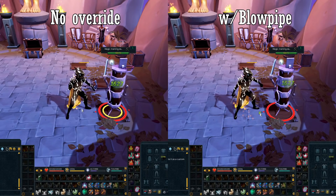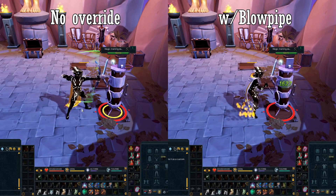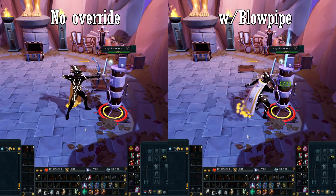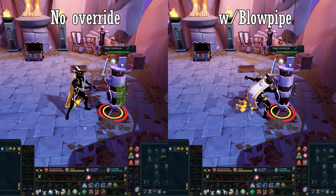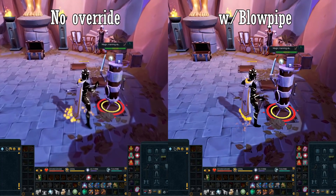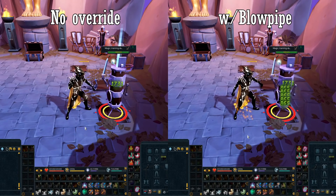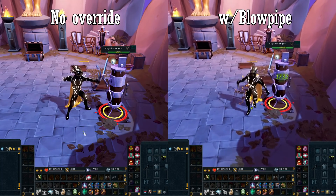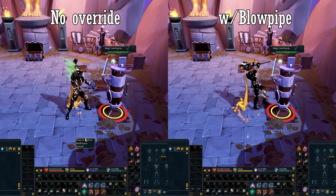There are a couple more abilities that it works for: Greater Ricochet, Snapshot, Rapid Fire, and Dazing Shot. But the craziest one of all is Greater Ricochet — it causes the main hit to appear one tick earlier, and that also causes the bonus hits to appear one tick earlier. By the time you've dealt 1731 damage without the override, you've done 6921 with the override on. Just insane. Sure, you get the rest of the damage later from Greater Ricochet, but having it delayed a tick can lead to slower kill times.